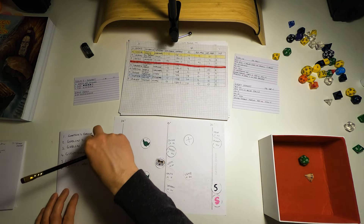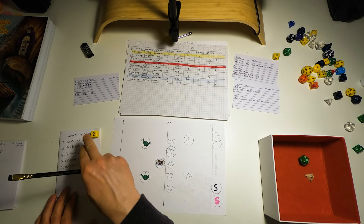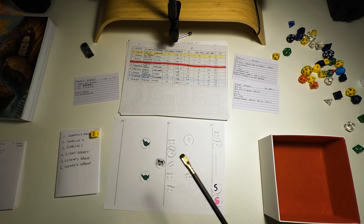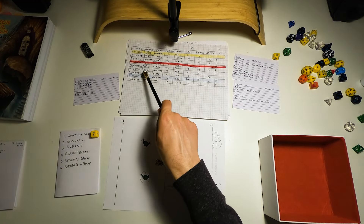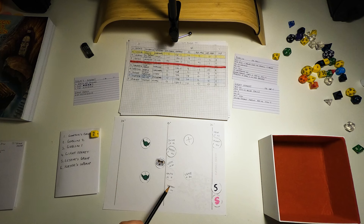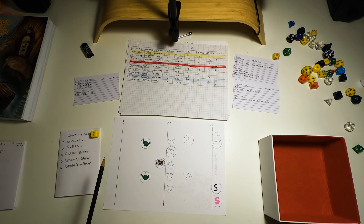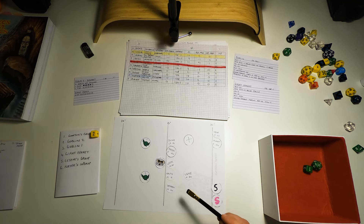We go back to Gonethil's group. Gonethil is dead, so it's Groban's turn. Hand axe, 1d6 minus two, attack bonus minus two. He's within range of the giant ferret — armor class 13 — he needs to roll a 15 to hit. He rolls 12 — it jumps out of the way of his hand axe.